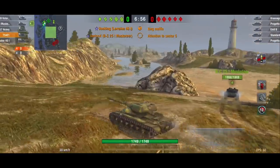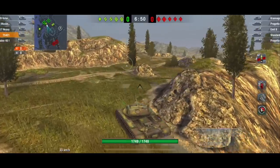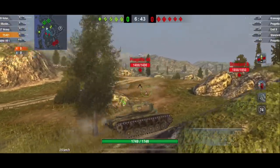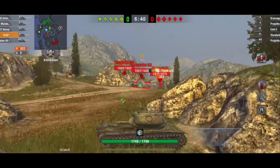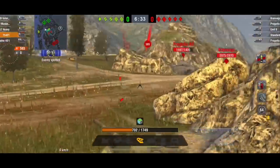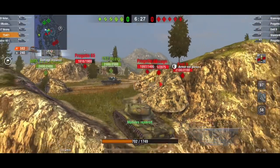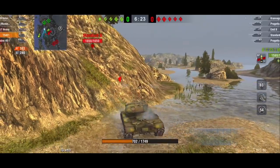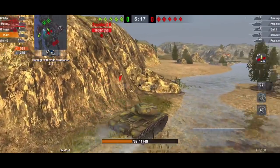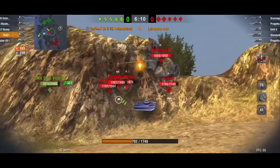Going into one final match on Mines, trying to get to an advantageous position on the side. I really like this spot — it can put the enemy in a very uncomfortable position, but it can also put me in a bad spot. Great shot on that Progetto, but I start getting hit. The Kranvagn is definitely not the tank I wanted to face — it has excellent turret armor. I've got some teammates on the flank so I'm going to cut to the center given that support.